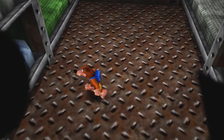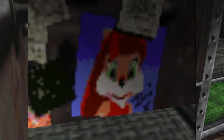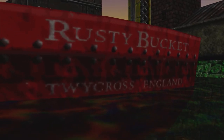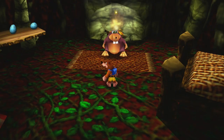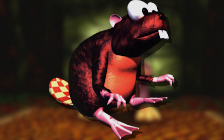In the shipmates' quarters of the Rusty Bucket Bay, there is a pin-up picture of Barry, Conker's girlfriend as she appears in Conker's Pocket Tails. This was later replaced with a picture of Conker in the Xbox 360 version of the game. On the back of the ship, you can find the words Twycross England, which happens to be where Rare's headquarters is located. And finally, in Click Clock Wood is Naughty the Beaver, who also appears as an enemy in the Donkey Kong franchise.